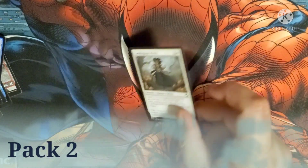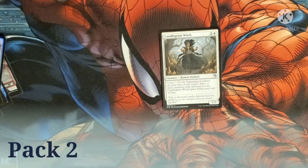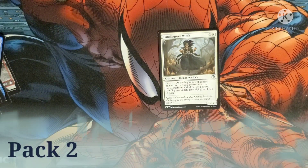It's kind of funny that we have the Candle Trap because we also have the Candle Grove Witch — costs one and a white. It also has Coven, but when it has Coven it gains flying until end of turn. It has a 2/2 body.